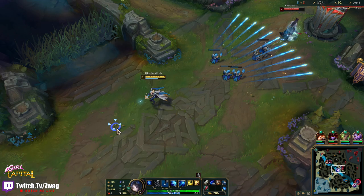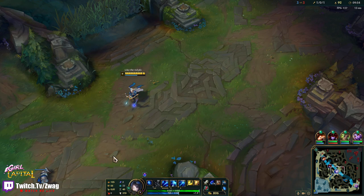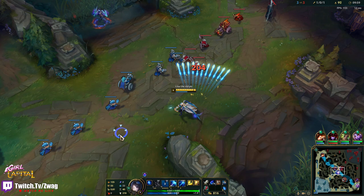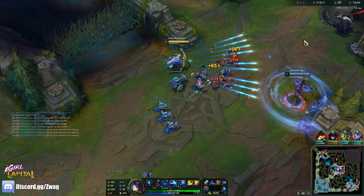He actually healed a bit of health back. I'm just staying on the edge of the range trying to hit him with W. I don't want to get too close because if he commits to an all-in he actually beats me — I have to wear him down first, get him to like half health, and then I beat him in a fight. He doesn't have ignite though, so that's pretty good for me. Very low kill pressure until he has 100% crit.